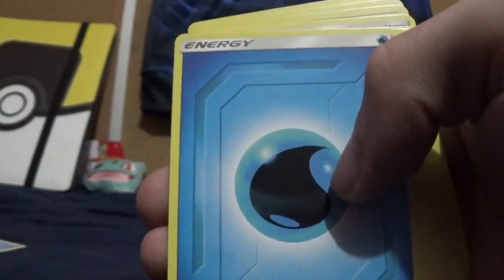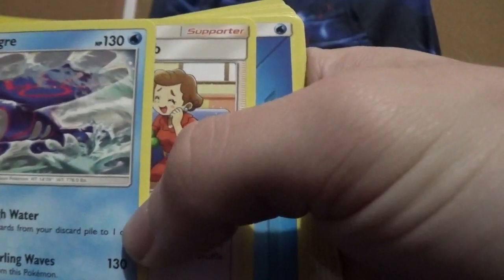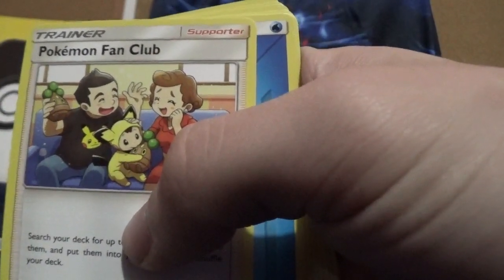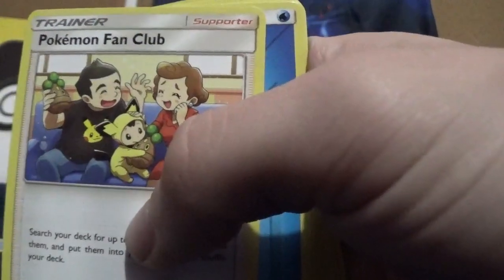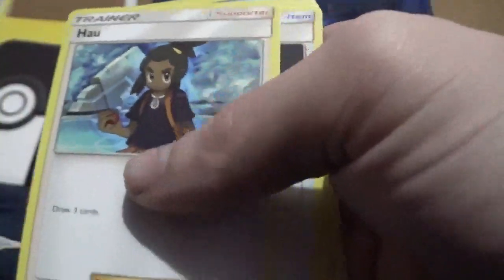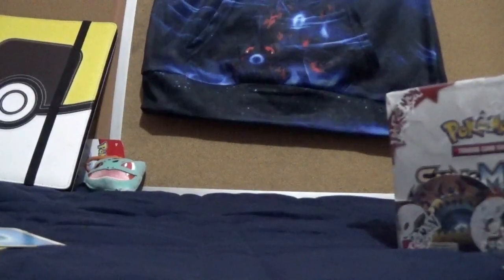I'm gonna set this deck off to the side because it keeps sliding off. Looks like I got another Kyogre card, which is actually pretty interesting because I wasn't expecting to pull another one. It doesn't look like I got anything too rare — it might have been that Kyogre that was probably the only rare in it. But again, if anybody could let me know what's inside those decks and if they're worth continuing to open, I'd gladly appreciate it.